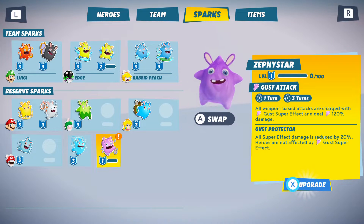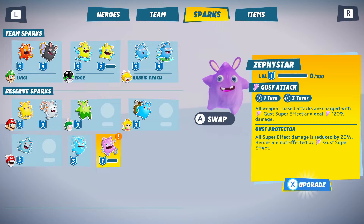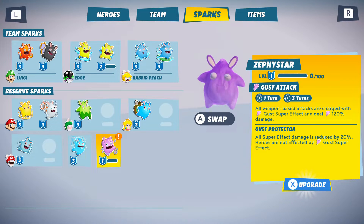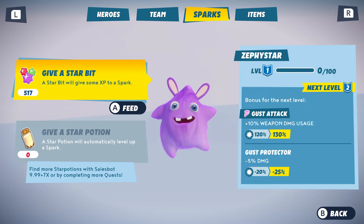So his name is Zestar, and now we realize - going over to him or her - they can perform the Gust Attack. He only gets three turns, one turn per second when the battle is fully cleared. It says all weapon-based attacks are charged with Gust, super effective, dealing 120 damage. The Gust Protector reduces super effective damage by 20 percent.